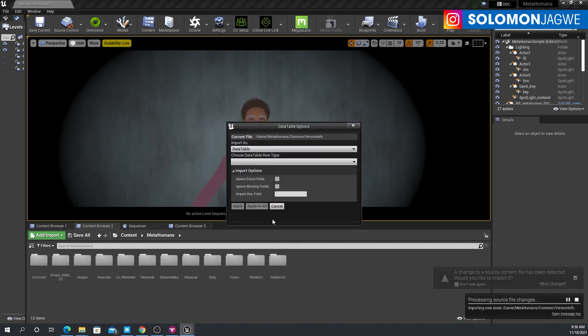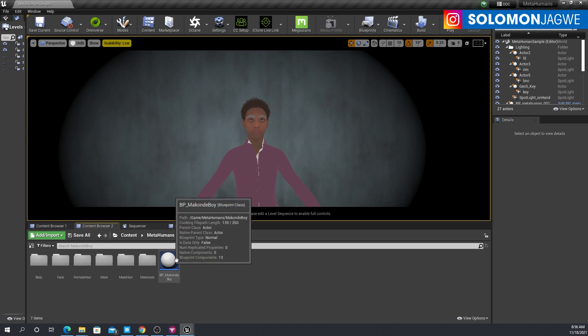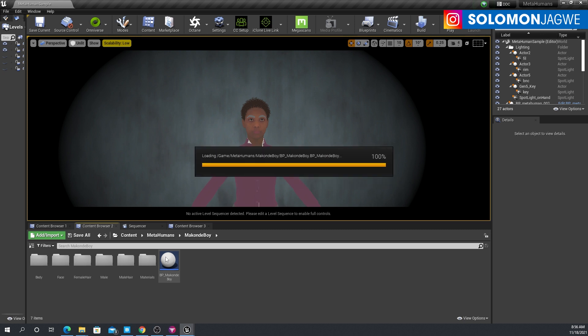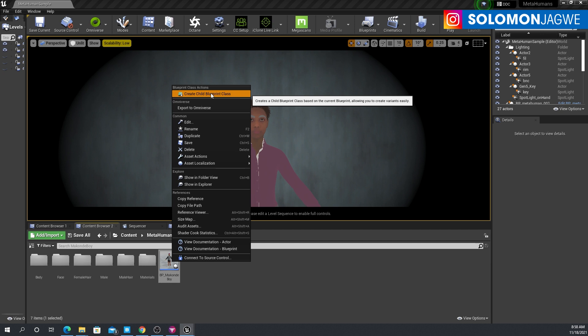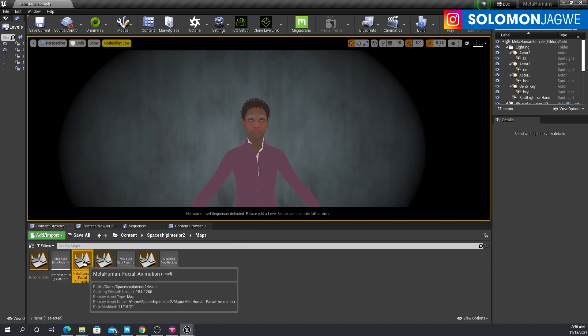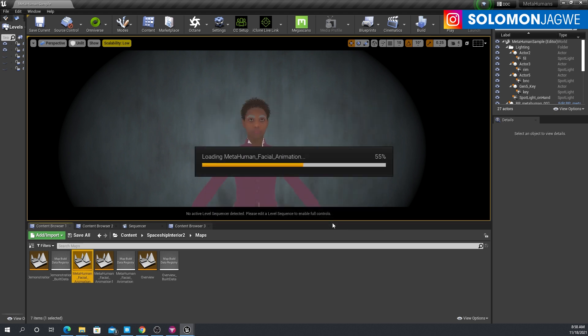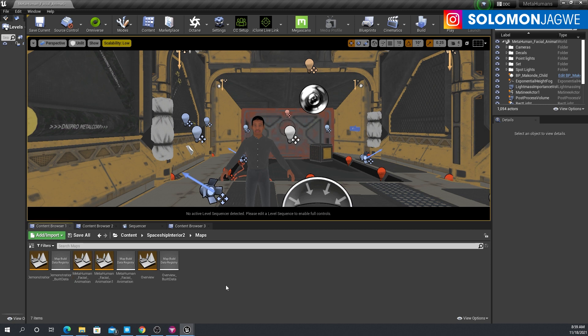Let me just go ahead and cancel — let it process and do its thing. There's my Maconde Boy over here. I need to create a child blueprint. This process takes a little bit of time so I'll probably speed up the video at this point. Now I can create that blueprint — Child Blueprint Class. That's the one I want to use in my scene. Go to my browser, open that MetaHuman visual animation project, save that, and wait for it to load. Once it's done loading, just let the shaders compile. Depending on the speed of your machine, this will go really fast or slow.